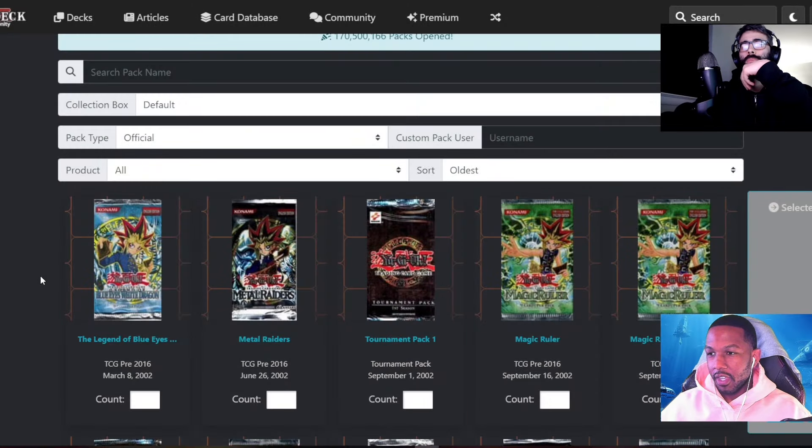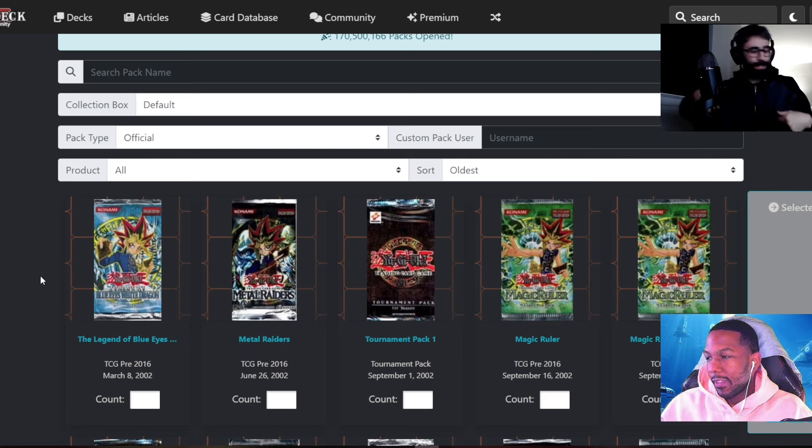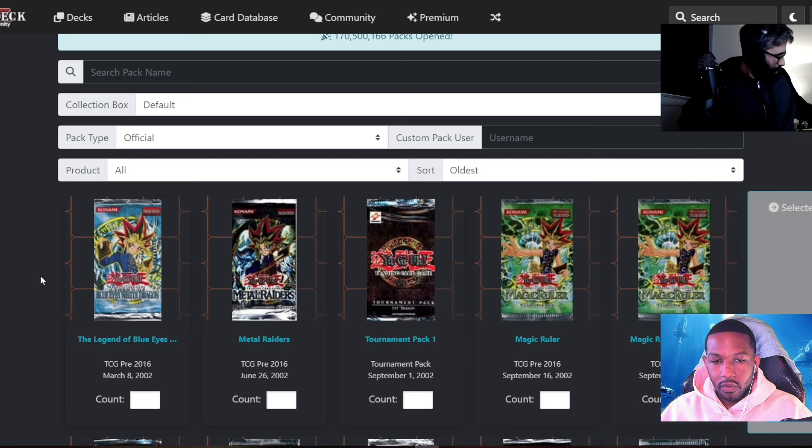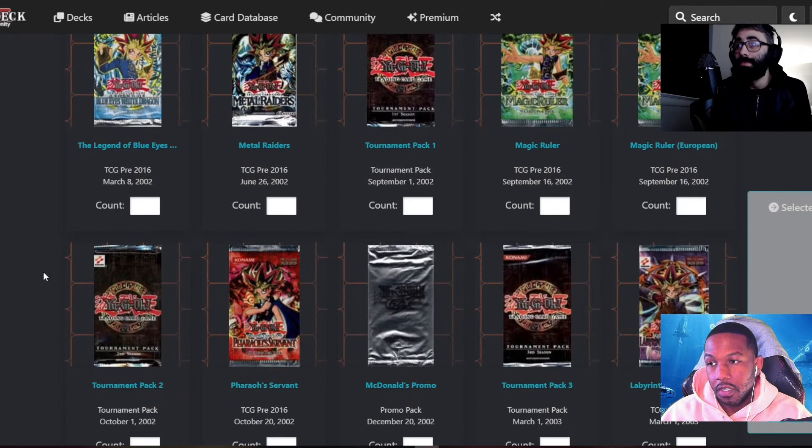Welcome back to the channel! I'm here with Kenny, and this is Episode 4 of the 'I Am the Progression Series.' Today we are going to be opening Pharaoh's Servant, which is the fourth ever set of Yu-Gi-Oh. This is when I started playing Yu-Gi-Oh — it came out October 20th, 2002, and I think that lines up with me being in like seventh grade.